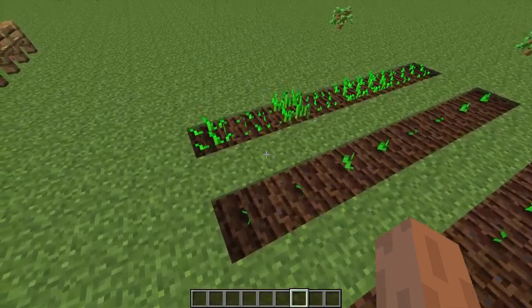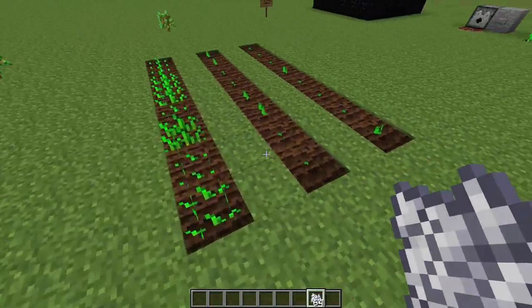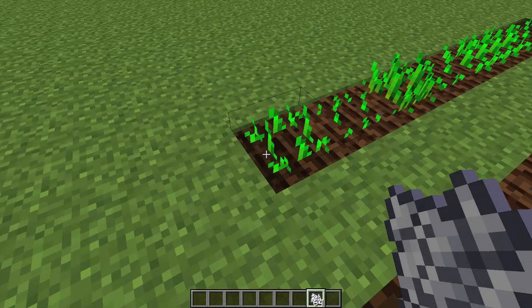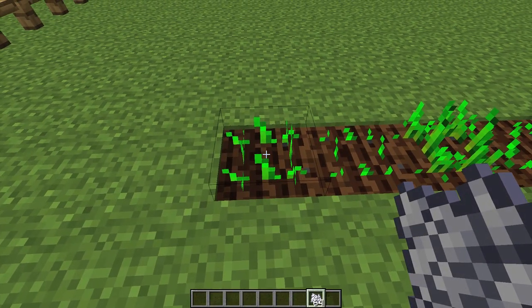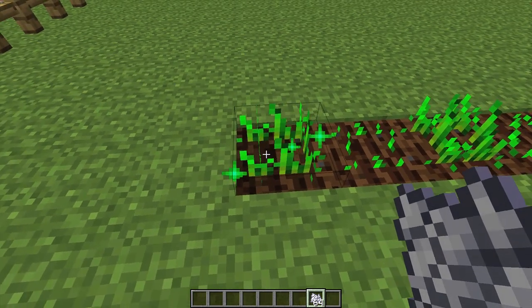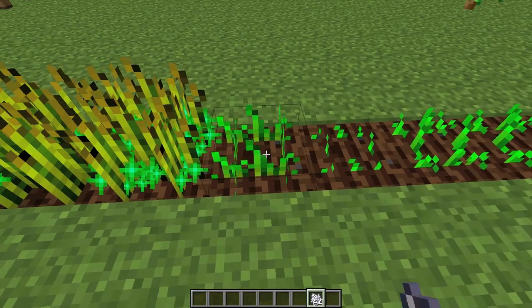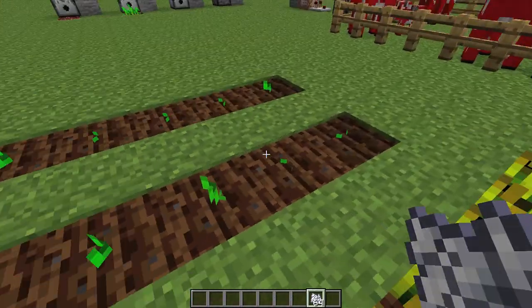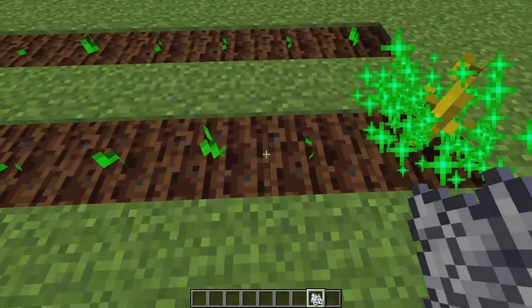If you didn't already know or haven't heard, Bonemeal has been nerfed. So if you use Bonemeal on things, it won't grow it instantly like it used to - you'd have to do it a few times. I don't really like this change, but they did add a cool little new effect. You can see it has a little green effect around it, and it takes about 7 uses to grow a full wheat, pumpkin, or melon. So you can see it does take quite a while.